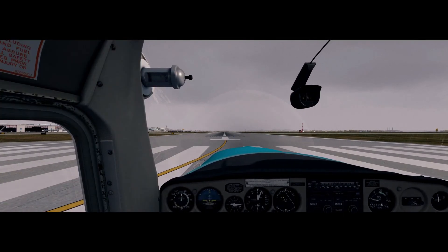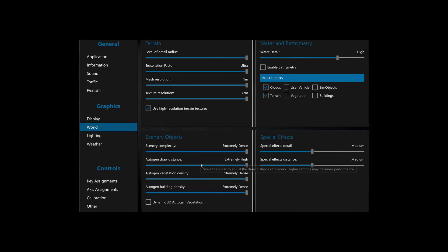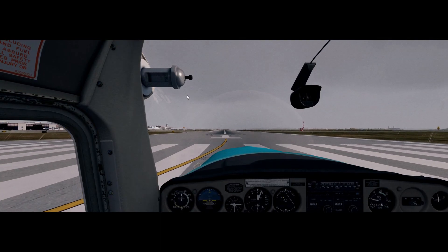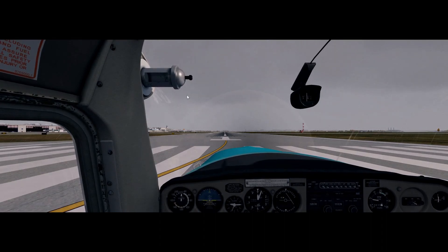Let's check the frames — I'm getting around 20 to 25 and it's really jumpy, so I need to bring down my draw distance. Let's try medium setting so it doesn't load in as many objects in the background like trees and buildings. That helps save computer memory and hopefully improves frames. Yes, we've got 25 to 30 steady now, which is what I'm happy with.